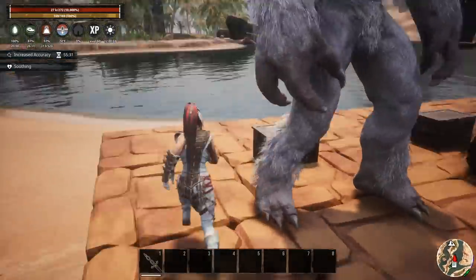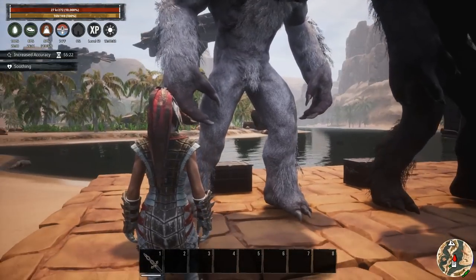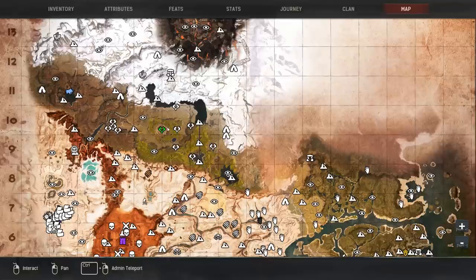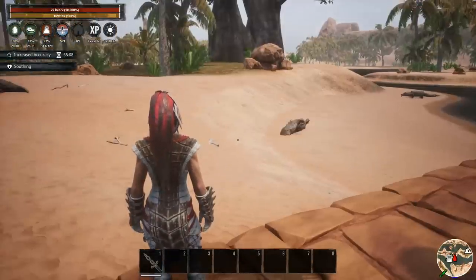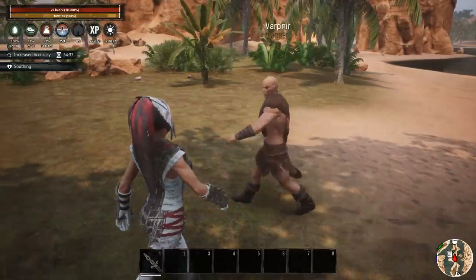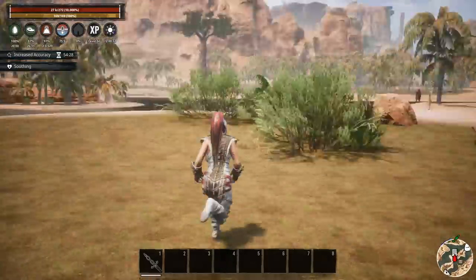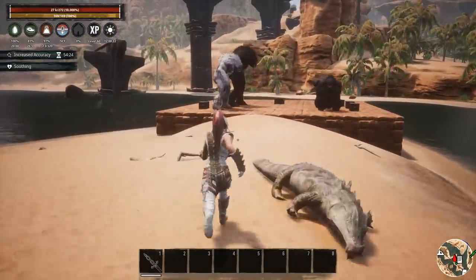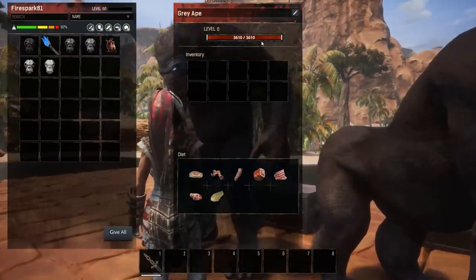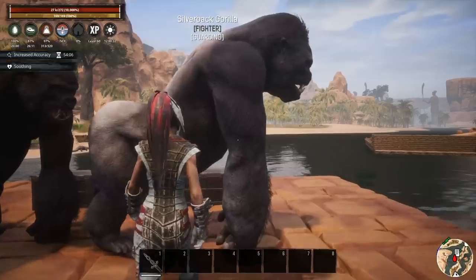Moving on to the yetis — we have the yeti protector, which requires the heart of a Nordheimer. To get that, you have to kill a named Nordheimer; you can't just kill any random Nordheimer up in New Asagarth. You need named ones, so you're going to have to give up a named thrall. I spawned in a tier 4 archer here — killed him — and there you go, he dropped the heart of a Nordheimer. So you're sacrificing a named thrall to get the normal yeti at 3,610 HP — the same HP as the gray ape — but you could just go kill a mini-boss in the Unnamed City and get the silverback gorilla, which is better anyway.